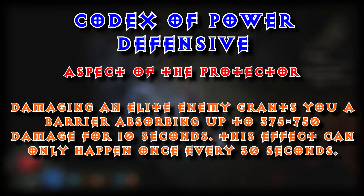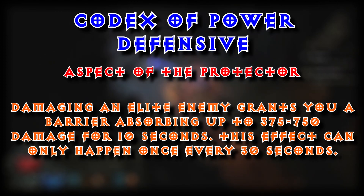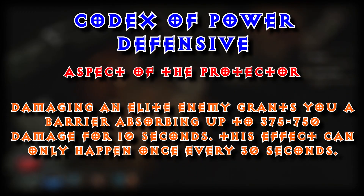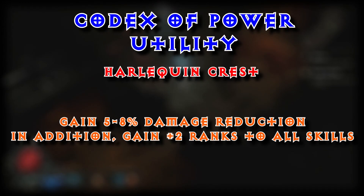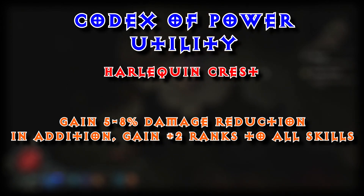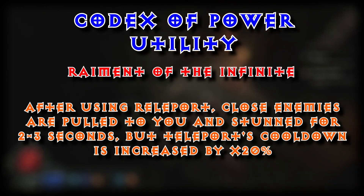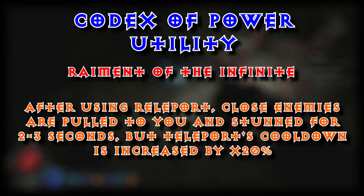Under our defensive, we are only going to go with Aspect of the Protector — damaging an elite enemy grants you a barrier absorbing up to 375 to 750 damage for 10 seconds, and this effect can only happen once every 30 seconds. Under utility: Harlequin's Crest — gain 5% to 8% damage reduction, and in addition gain plus 2 ranks to all skills. Raiment of the Infinite — after using Teleport, close enemies are pulled to you and stunned for 2 to 3 seconds, but Teleport's cooldown is increased by times 20%.